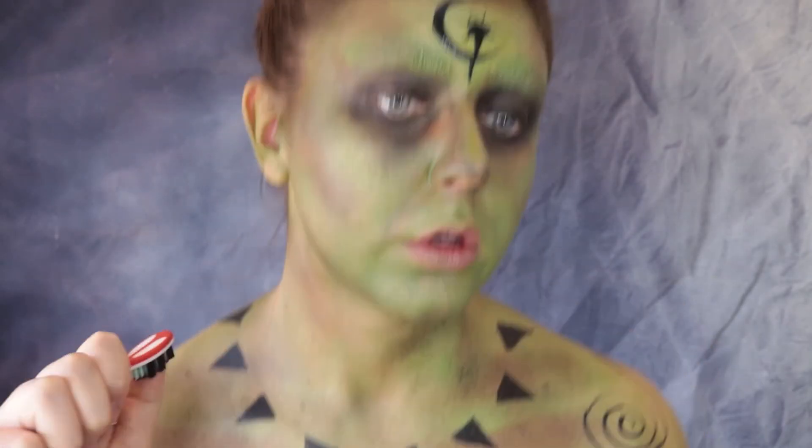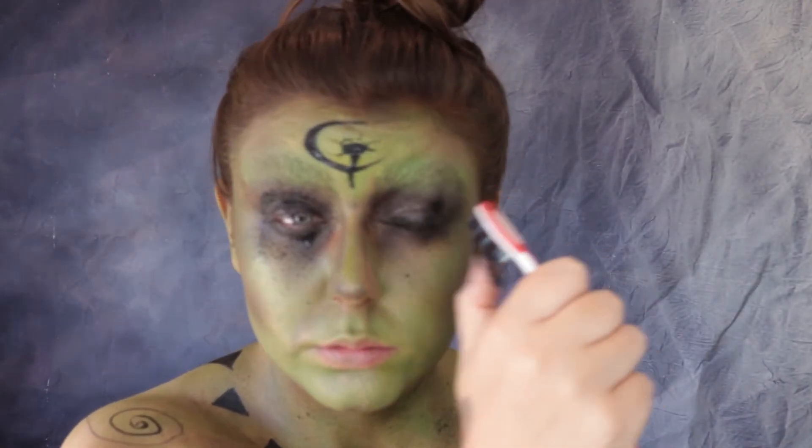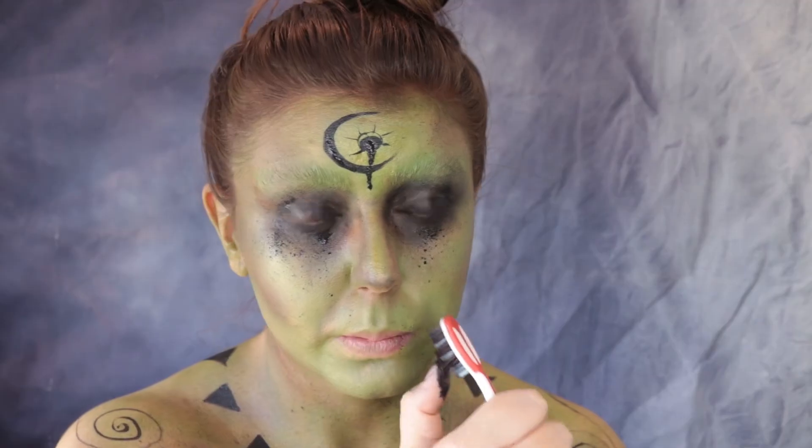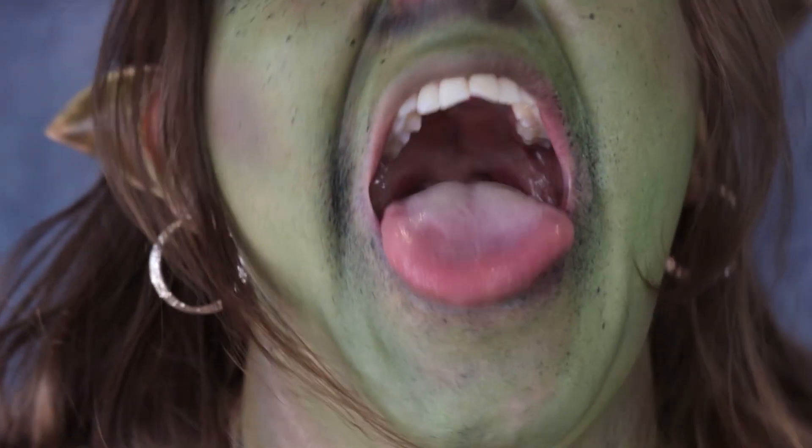I grabbed a toothbrush and did the old flicky-flick of black paint around my eyes and mouth — just be careful when doing this. And that was pretty much it! I applied some false little pointy ears and painted them in. I love this look, it was super fun.